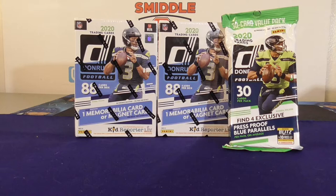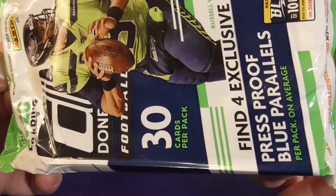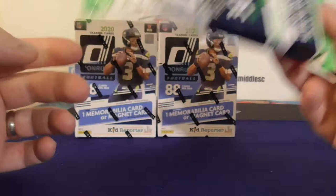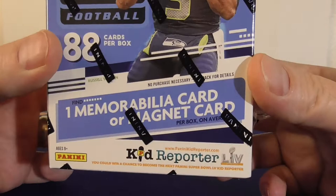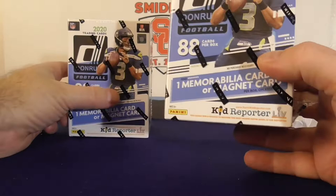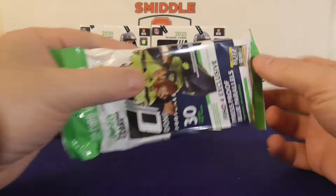Hello everybody, it's Musi back again with some more 2020 Donruss football. A little retail break here. If you missed my first break, I'll link at the end of the video. I got two blaster boxes and one hanger value pack. The value pack comes with 30 cards and look for four blue press proof parallels. The blasters come with 88 cards, you get one rookie card per box. Total: 350 cards, 100 rookies, 250 vets.